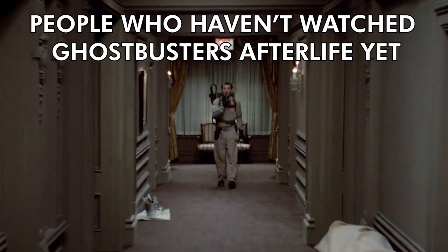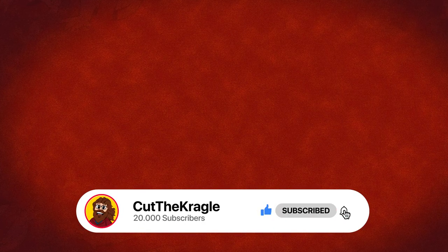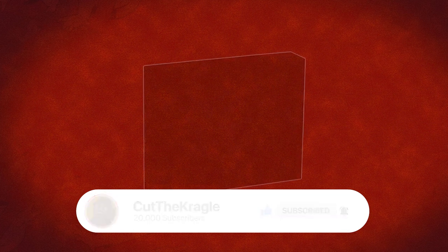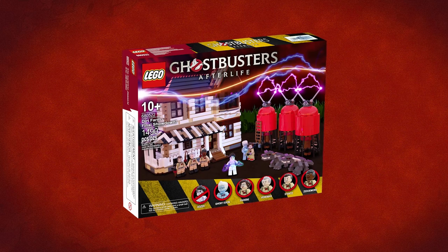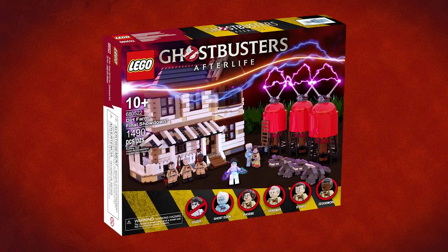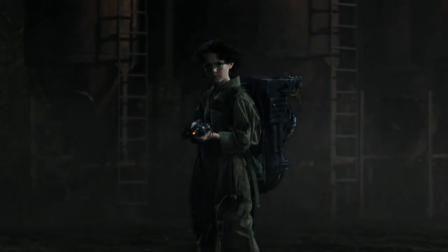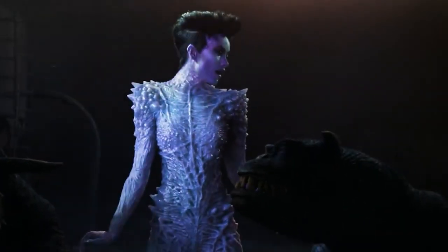If you do enjoy this video, please give it a thumbs up, subscribe, and turn on notifications. Now let's jump right into it. The fourth in the series is Dirt Farm Final Showdown. This set is based on the final showdown of the movie where Phoebe Spengler goes up against the malevolent deity Gozer the Gozerian.